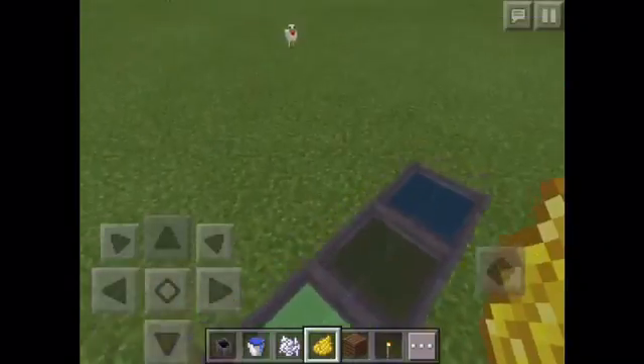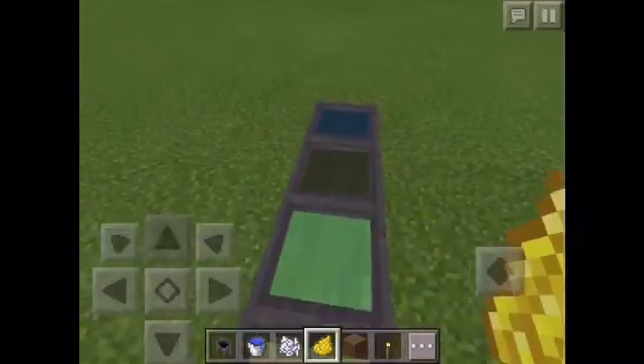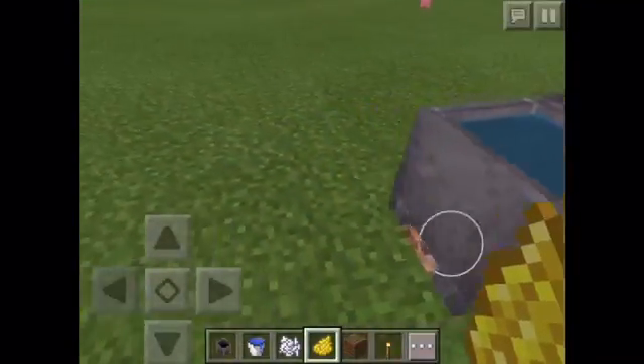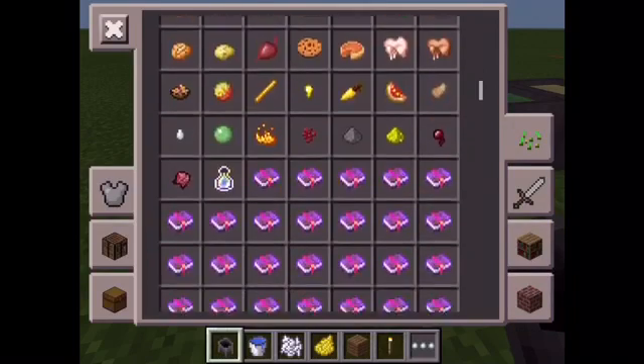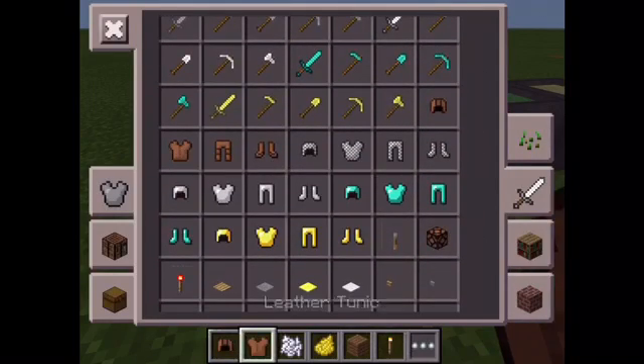In the PC and Xbox edition it's different — you would just put it in the crafting table, but it doesn't work here. Next, what you want to do is get the leather armor: leather cap, leather tunic, leather pants, and boots.